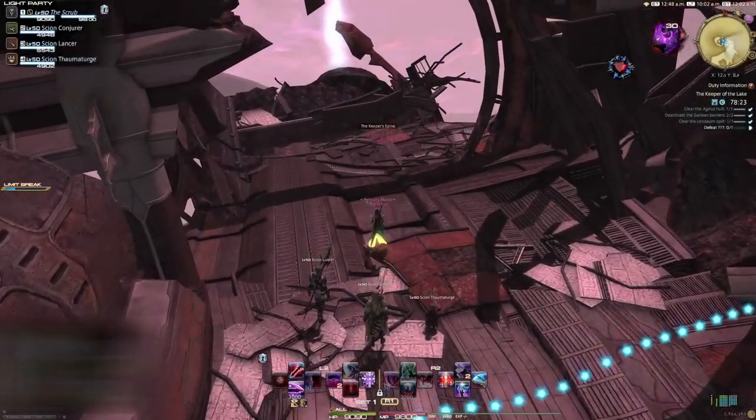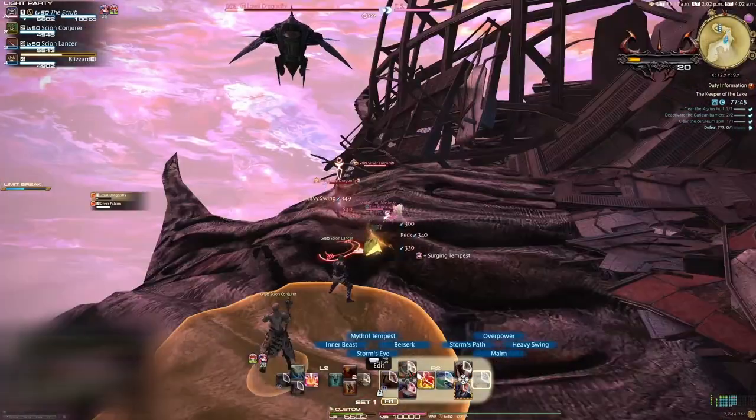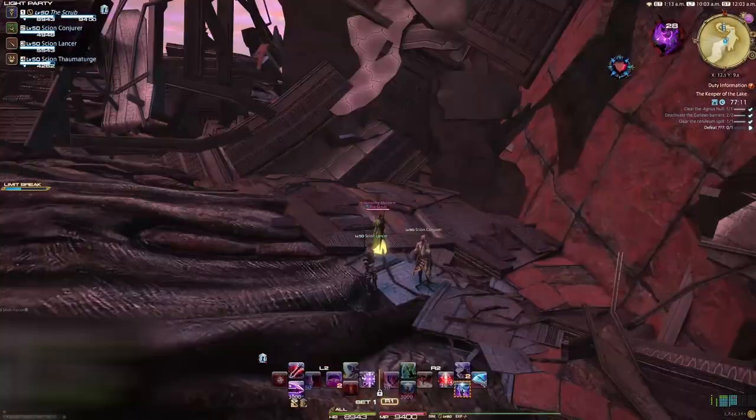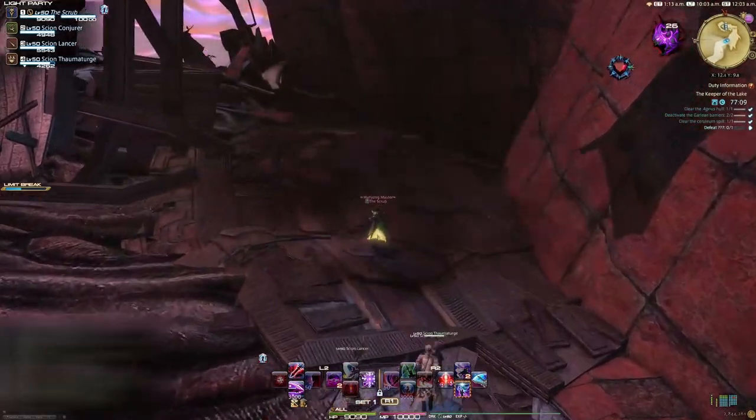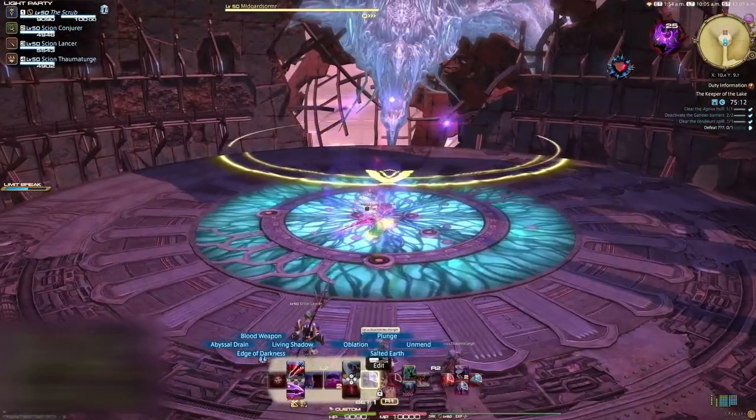Head through to the next area. If you're doing this with a duty support system, I would recommend single pulling as the next few pulls can get a bit spicy. Pull and kill everything while watching out for the AoEs that target you from the airship above. After everything has been killed, the airship will blow part of the wall away. Pull and kill everything, wait for the airship to blow more of the wall away, then head across the bridge — it's final boss time.